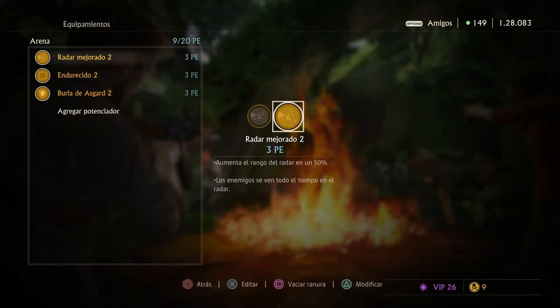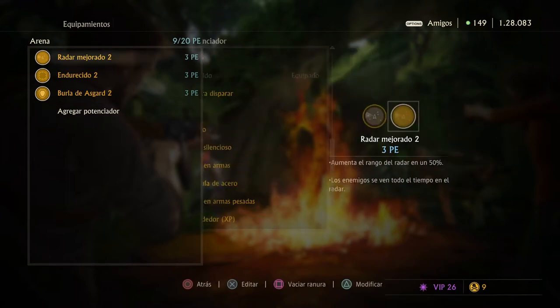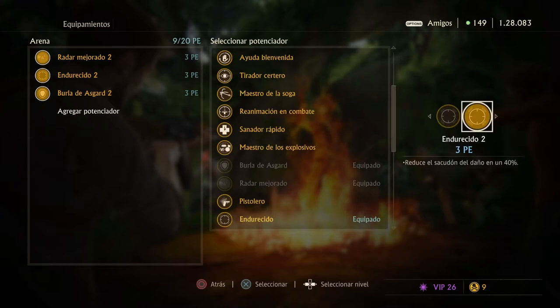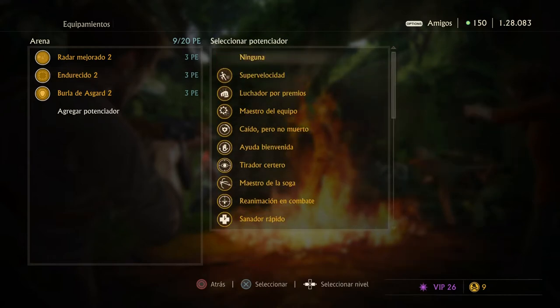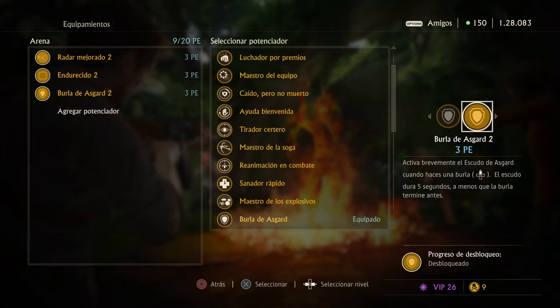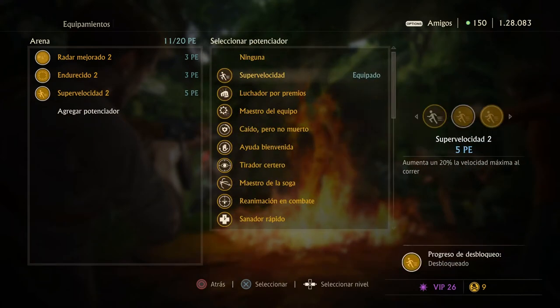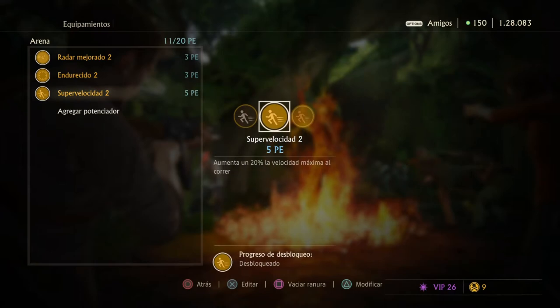Another good perk is Harden, especially if you're playing solo because of flinching. If you're not the host, you maybe can't use it and should do the wall trick instead to avoid flinching. Speedy G I'd recommend at least level one or two — it helps you get out of situations faster because of the fast movement speed.